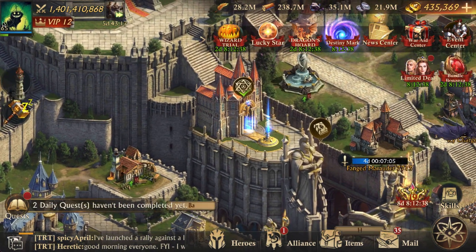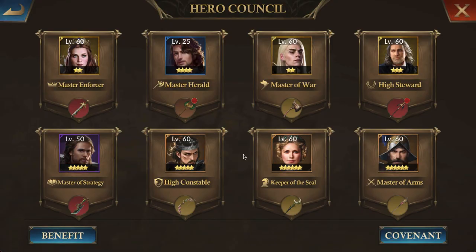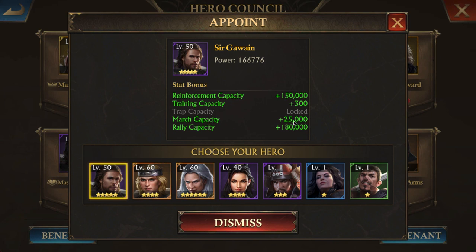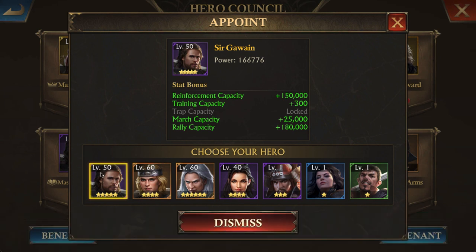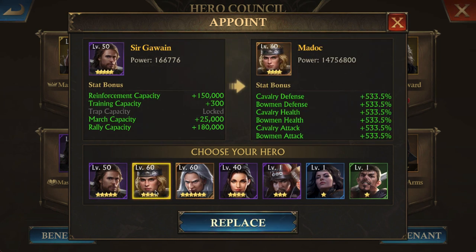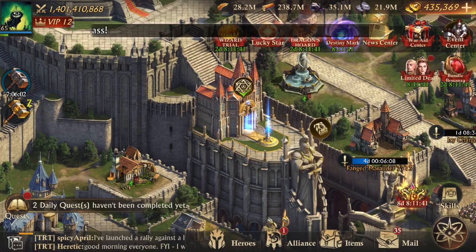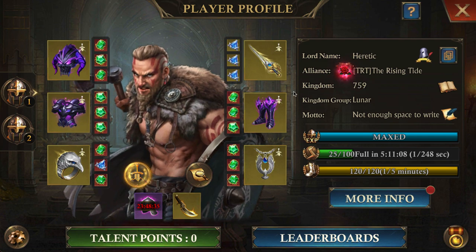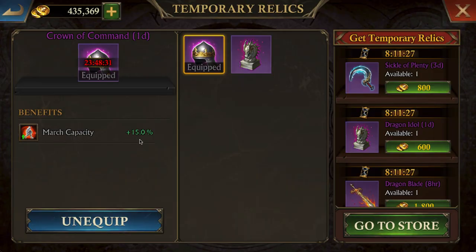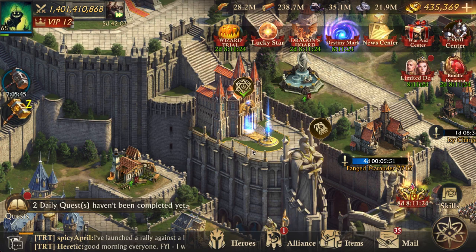So now I have Crown of Command and Sir Gawain in my council. The reason I have Sir Gawain is that he actually gives me additional march capacity — march capacity probably matters more than actual skills at this point. What I do is at the start of the attack I have Sir Gawain appointed, and then I'll swap in Matic before the hit lands. You could also go ahead and get a dragon blade and swap that in before the attack lands. Using the Crown of Command I'm getting an extra 15% march capacity — so it's all about march capacity.